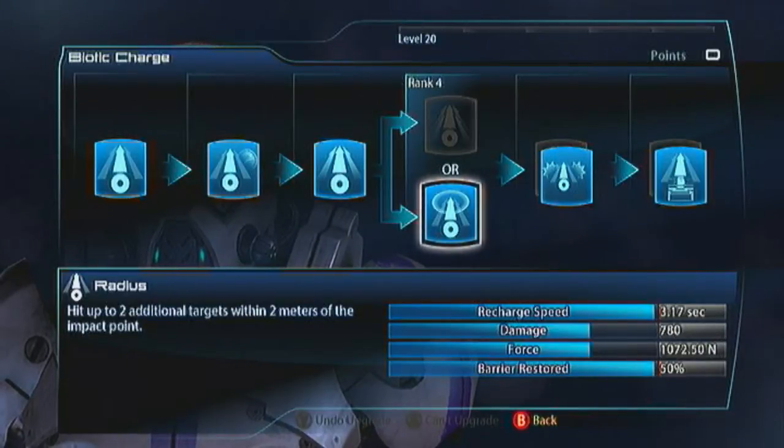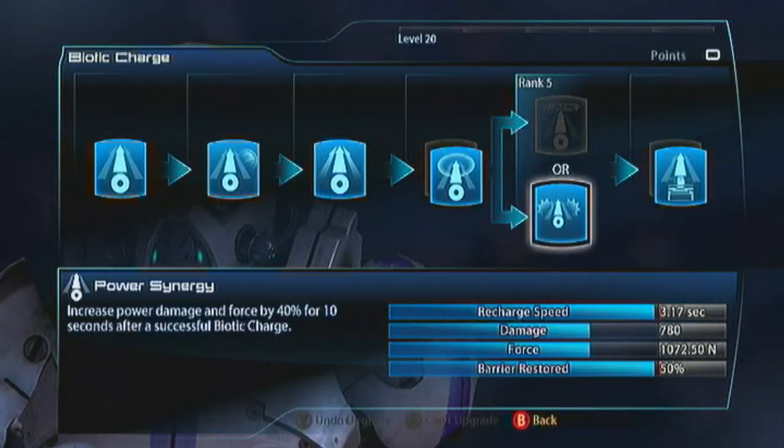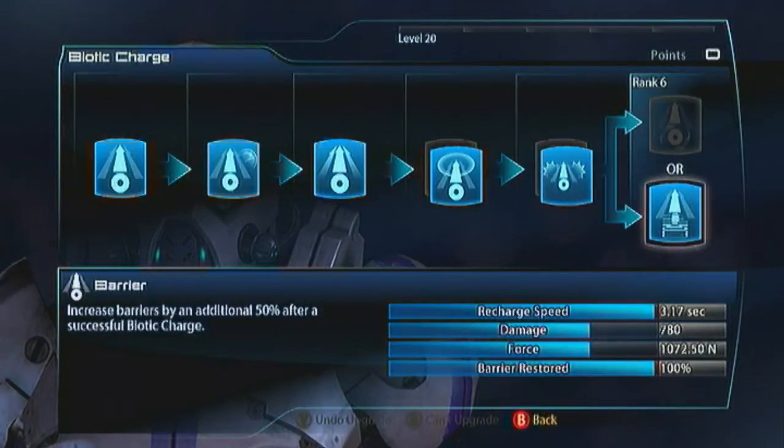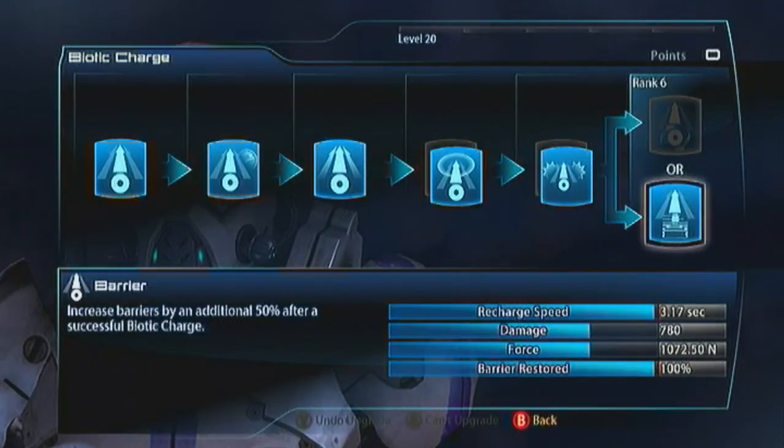For the human Vanguard, you want Power Synergy for the next evolution. This is going to increase all your power damage and force of those powers by 40% after each Biotic Charge, and you will be charging all of the time because this is how Vanguards stay alive. For the last evolution, I also always recommend Barrier — this increases your powers by an additional 50%, so every time you do a Biotic Charge you get twice the barriers that you start with. What the game doesn't tell you is you also get 50% damage reduction for five seconds as well.